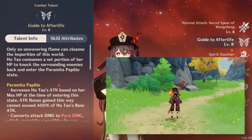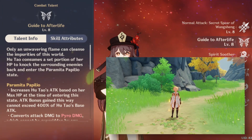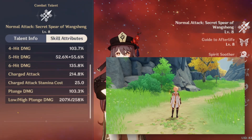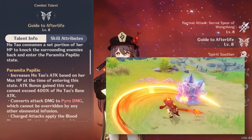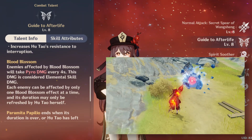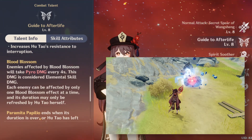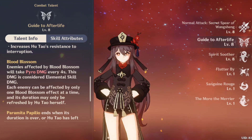This pyro infusion cannot be overwritten. You mainly want to do her charge attacks because the multipliers on her charge attack are quite high, and any enemy that you hit with a charge attack is affected by something called a blood blossom. Any enemy affected by a blood blossom will constantly take pyro damage every 4 seconds, and that pyro damage is considered as skill damage.